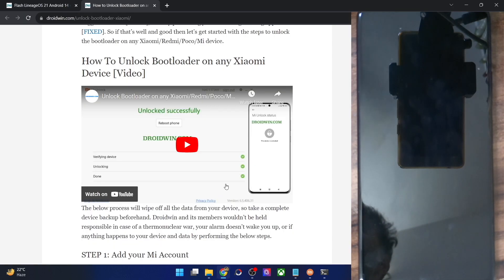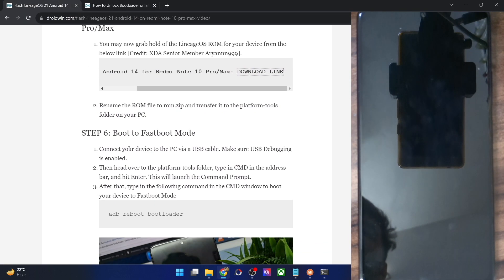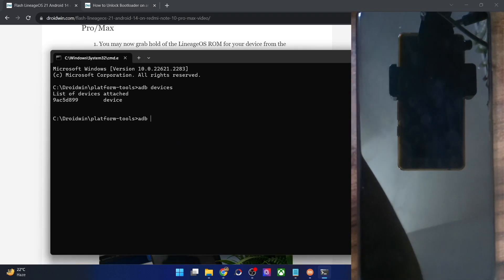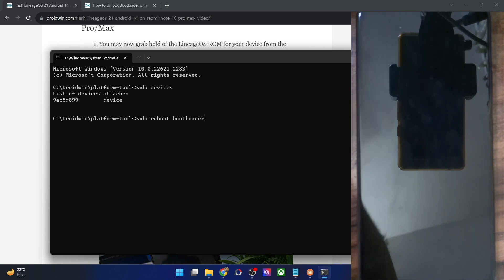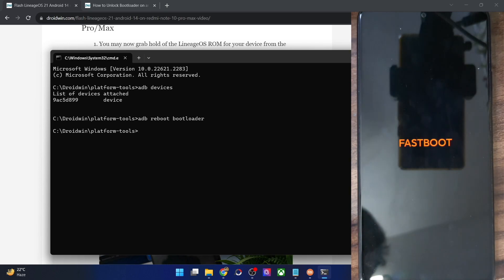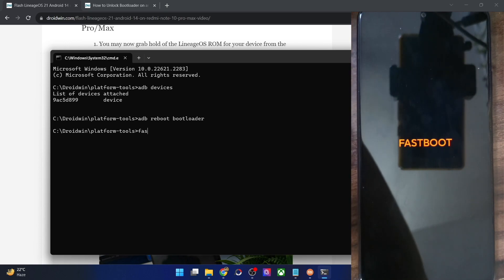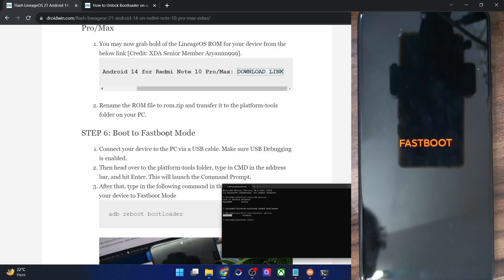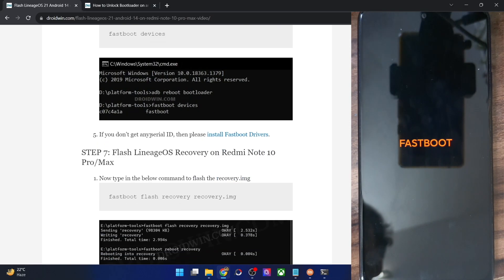Now boot your phone into Fastboot mode. In the CMD window, type 'adb reboot bootloader' and hit Enter. Your phone will boot into Fastboot mode in a few seconds. Once there, type 'fastboot devices' and hit Enter, and make sure you're getting a serial ID.